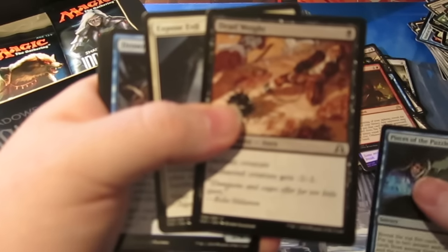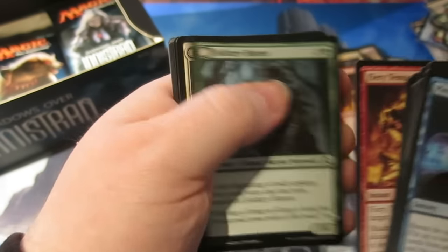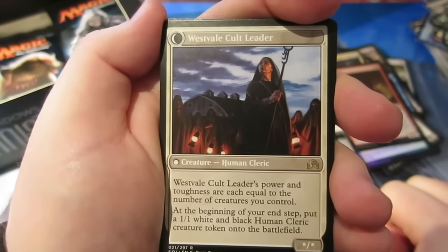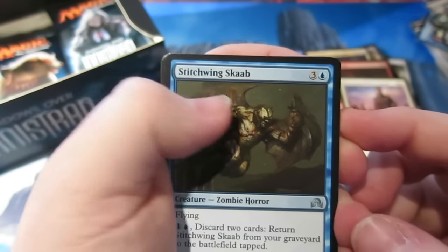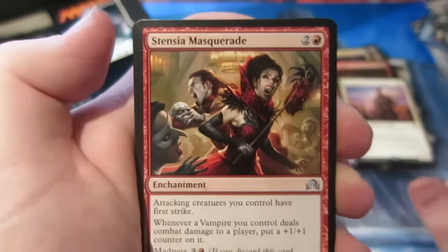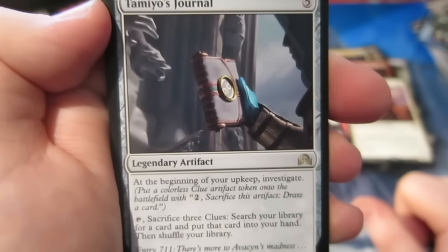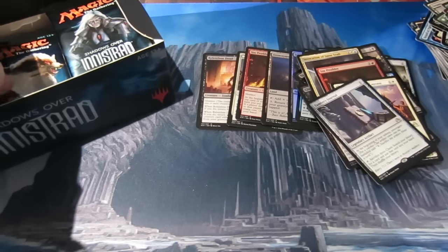I like that Deadweight card — really good early removal. And here we go, we've got a double rare pack! We've got another Hanweir Militia Captain — the flip rare where its power and toughness equal the number of creatures you control, and you get to put a cleric token down each turn. We go Stitchwing Skaab, All the Walled Mysteries, Stensia Masquerade, and our other rare is Tamiyo's Journal — at the beginning of your upkeep you get to investigate; sacrifice three clues to search your library for a card and put it in your hand. Costs five but it looks like an excellent EDH card — EDH written all over it.